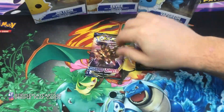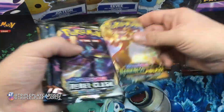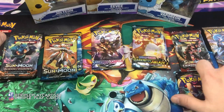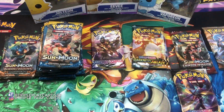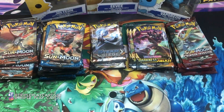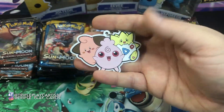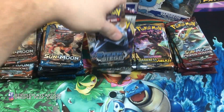So we got Darkness Ablaze, Sword and Shield, Crimson Invasion, Sun and Moon, Steam Siege, Rebel Clash, more Sun and Moon, and Burning Shadows. Let's stack these up — Sun and Moon, Darkness, and Burning Shadows together. Here's the pin from the box, nice, and it's got a little keychain with it — pretty cool. Let's get into it, starting with my least favorite packs.